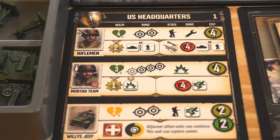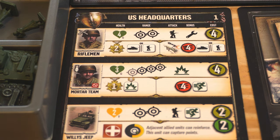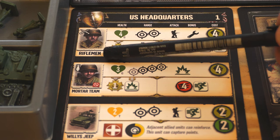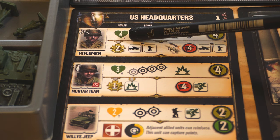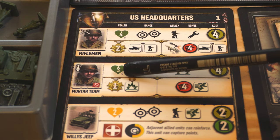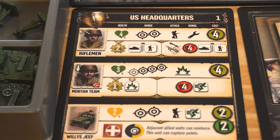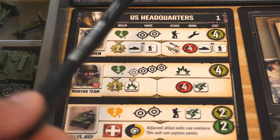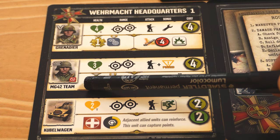The last thing each faction does for setup is to spawn two green units. Green units are the ones you can see with a green heart. For example, for the US we have riflemen and the mortar team. The US will spawn one riflemen squad and one mortar team, and the Wehrmacht faction will spawn one grenadier unit and one MG42 team.